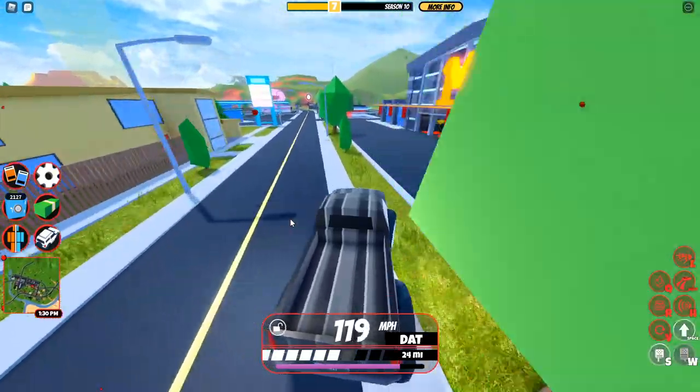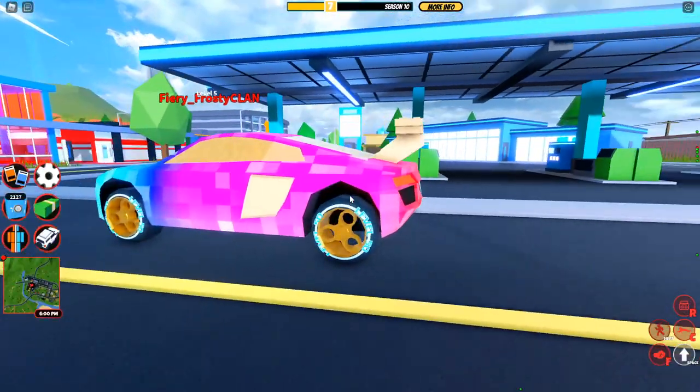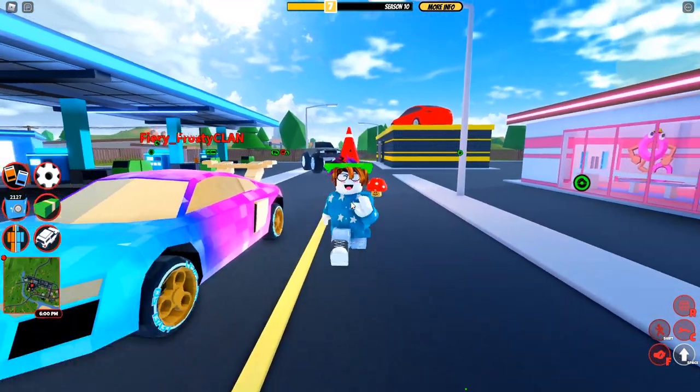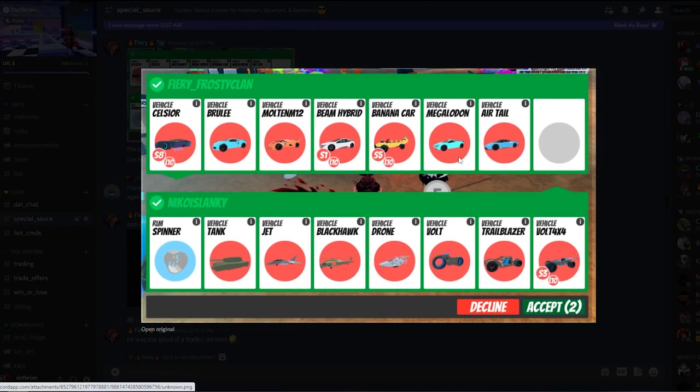Now I'm going to tell you guys how other people got their fidget spinner rims. So this is Fiery Diamond, who is pretty active in the Jailbreak community. He managed to get the fidget spinner rims, and this is his trade right here. The fidget spinner rims were part of the trade deal — he's offering Celsior, Brulee, M12 Molten, Beam Hybrid, Banana Car, Megalodon, and Airtail in return for the spinner rims. To balance it out, the other side had the Tank, Jet, Blackhawk Drone, Volt and Trailblazer, and Volt 4x4. This is definitely a huge overpay because we've got the Brulee, the M12, and the Beam Hybrid, plus more limited vehicles — but that's what it takes.